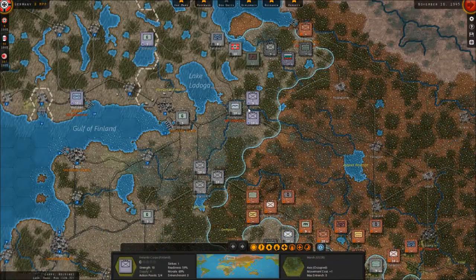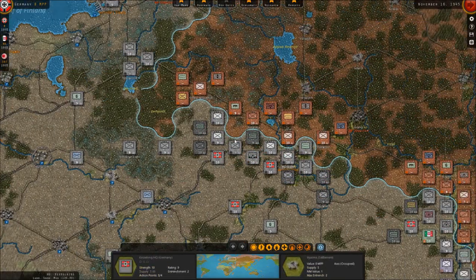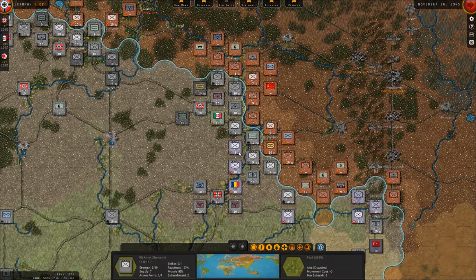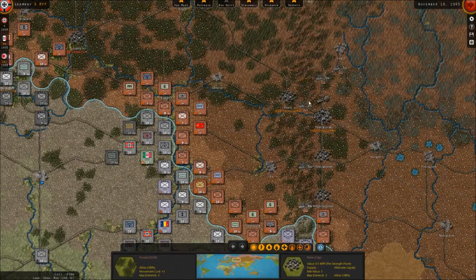We've taken Leningrad, just holding these positions here. We've taken Moscow, and I'm just holding off this area from these guys. All these units just continue to push and dislodge any others that are still trying to defend this position over here. They are starting to build up quite a force over here now, but we're pretty much on the capital. Once these guys knock those guys out, we'll be able to take that out.